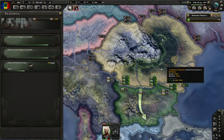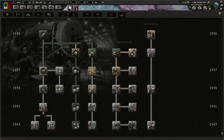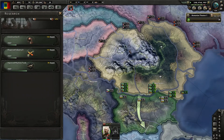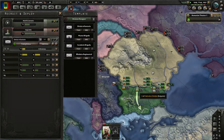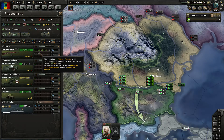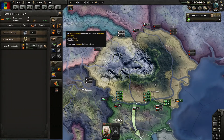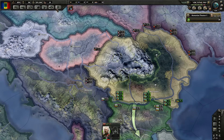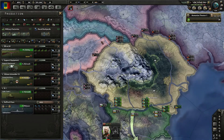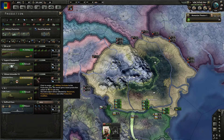And that will be those spammy events about justifications — we are not going to read them, they're always the same. We'll get those three factories very shortly. And I think what we'll do about that is simply put two into infantry and one into artillery. Infantry equipment is our biggest issue right now, so let's just put it all here.